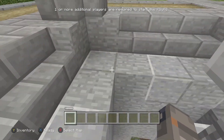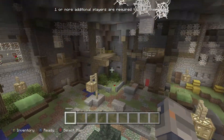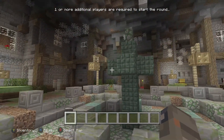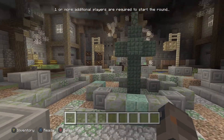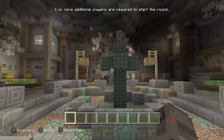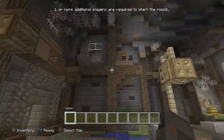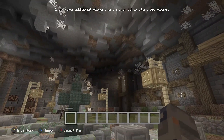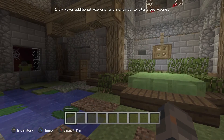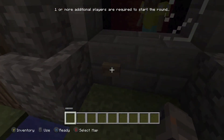Now we have opened up the entrance to our secret minigame lobby. This is the old minigame lobby from Title Update 36 and under. What used to be the fountain is pretty drained now. It's kind of sad what has happened to the old minigame lobby — there are spider webs everywhere and everything's kind of destroyed.